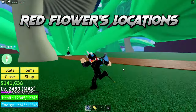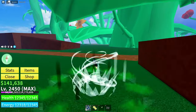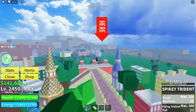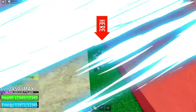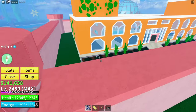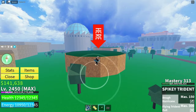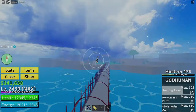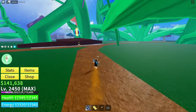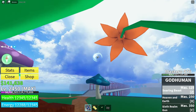First up, we've got the red flowers. These beauties only bloom during the day, so keep that in mind. Here are the locations: right between these two buildings, then head towards this towering structure and you'll find another red flower. Make your way to one of these island-like spots, cross the bridge to discover another one, and explore the little forest of mushrooms and flowers to uncover the fifth location, right under a striking pink-orange flower.